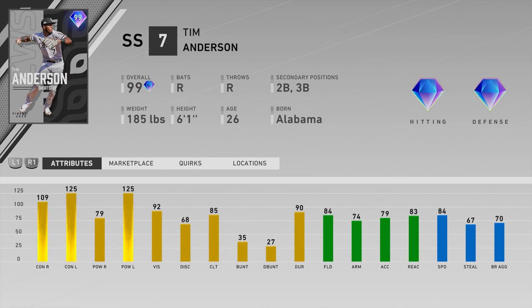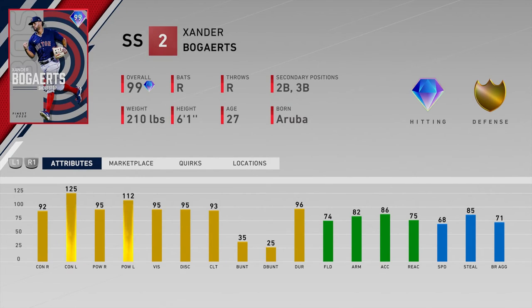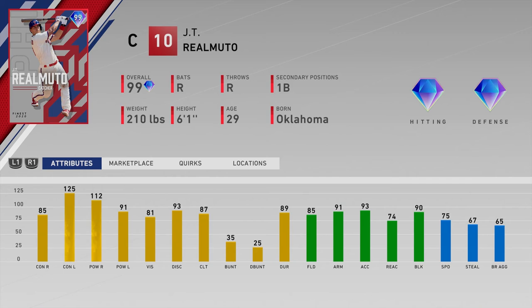Number twenty-one is Xander Bogaerts of the Red Sox — righty splits not good enough at this point in the year; neither stat is over 100. He has good lefty splits at 125/112, but not even as good as Tim Anderson's lefty splits, and only 68 speed versus Anderson's higher speed. So Tim Anderson is just a slightly better version, and Bogaerts goes a little lower on the list.